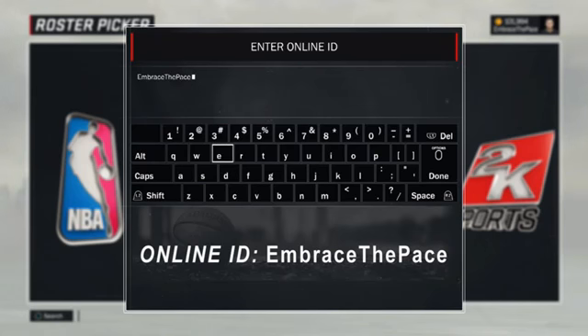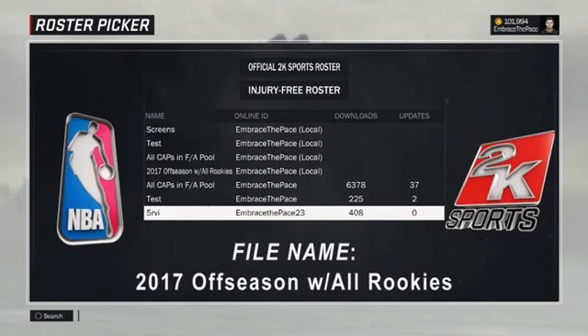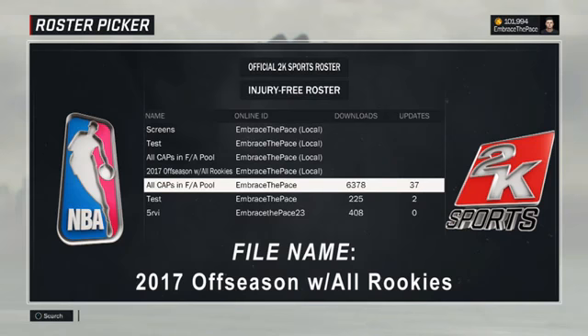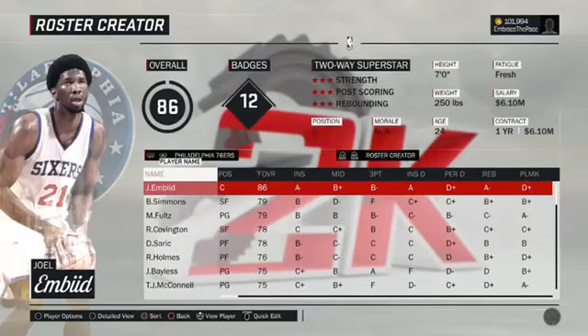There it is — Embrace the Pace. When you search this you're going to see four rosters. Three of them are by me. This other guy has a similar gamer tag so you can ignore that one. There will be three rosters uploaded: one of them is a Test File — you can ignore that. The other one is All Caps in Free Agent Pool — you can ignore that one as well. The roster you'll want is the one that will have zero downloads right when it comes out, so make sure you download that one: 2017 Off Season with All Rookies is the file name. Once again, Online ID Embrace the Pace — click on that, it'll ask you to name it, and once you name your file it'll bring up the roster. Then just hit Circle to save your roster.